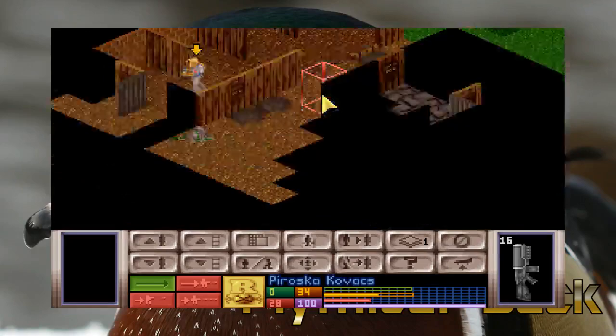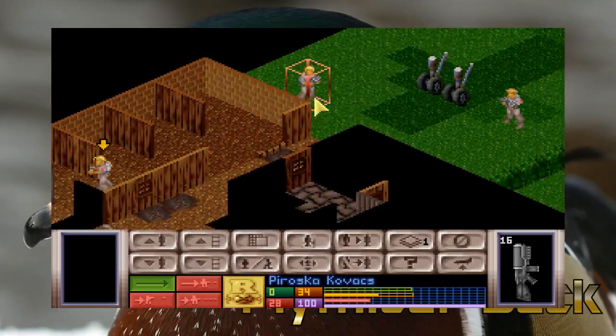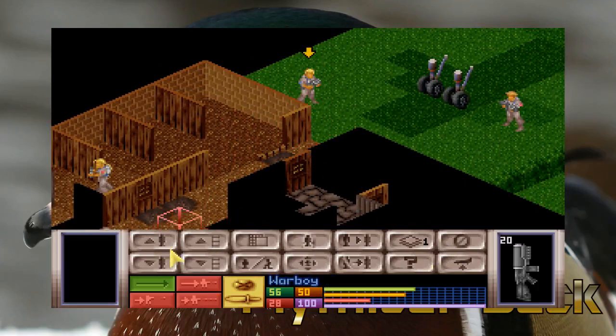You can also use the mouse wheel to go up and down floors, which saves having to go down and use the on-screen level options.